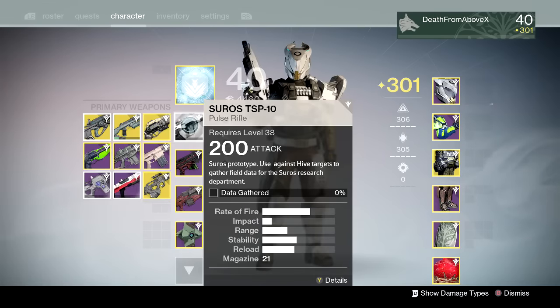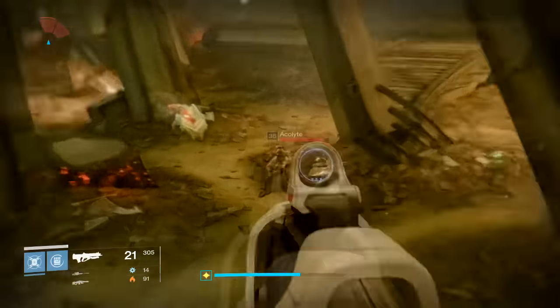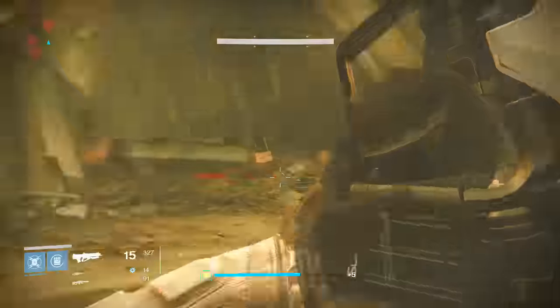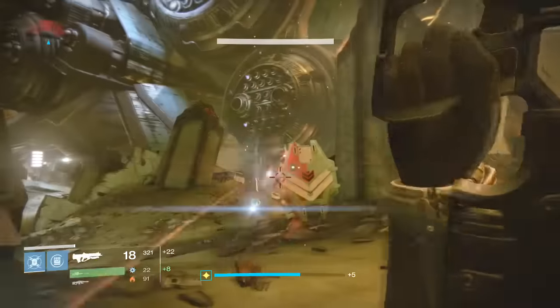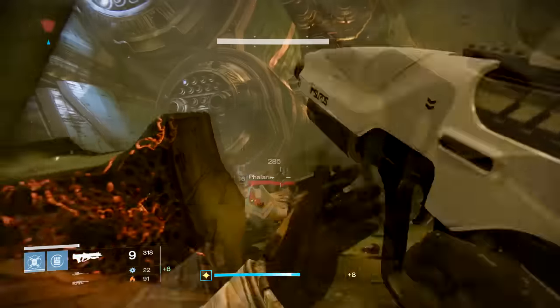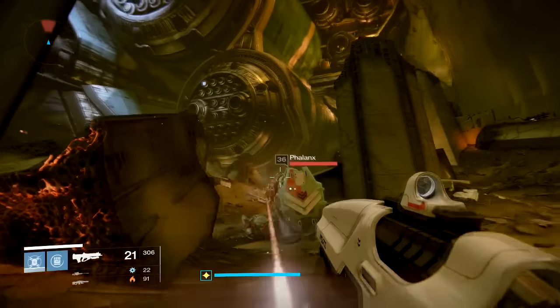We got the SIRS TSB-10 Pulse Rifle. This requires you to kill hive targets — you're going to have to kill 25 hive. I was thinking where can I do hive, and I'll go to the Dreadnought. This is the last time I came to the Dreadnought; I don't come here very often. Kill some hive with it. I would say go to the Dreadnought — why not? Change your pace. You've got to kill 25 hive with it.